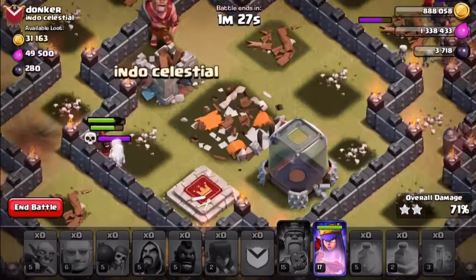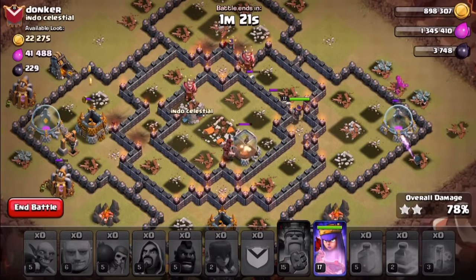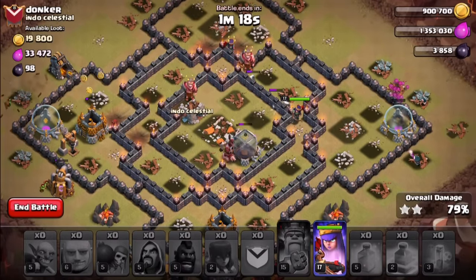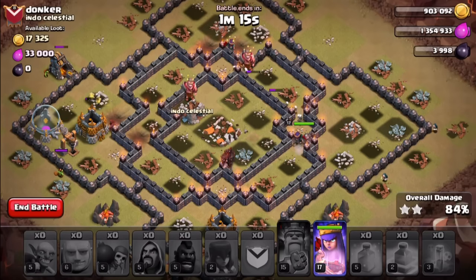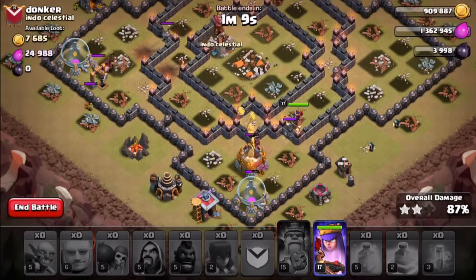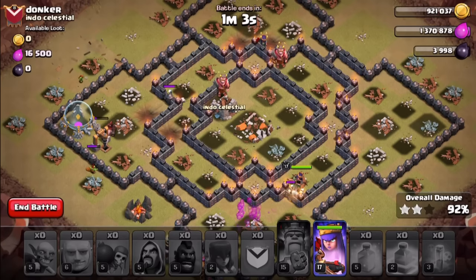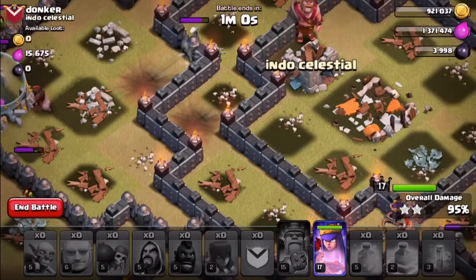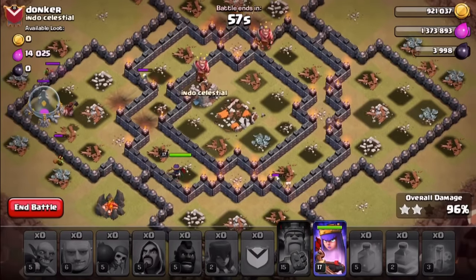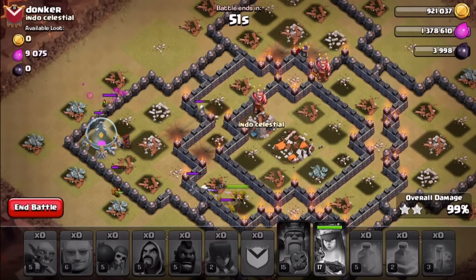We're running low on hogs but we're gonna be okay. I hit two double giant bombs at the start of the raid — that's pretty cool. Lots of skeletons around. I'll find out in a minute why my hogs all died at the very start, because I have no idea what hit them so hard. Probably minimal defenses going down in the core and minimal heal spells. But this strategy just sort of felt like it would work, so I rolled with it. There's a double jump on this side of the base as well. I'll drop the Queen ability now.